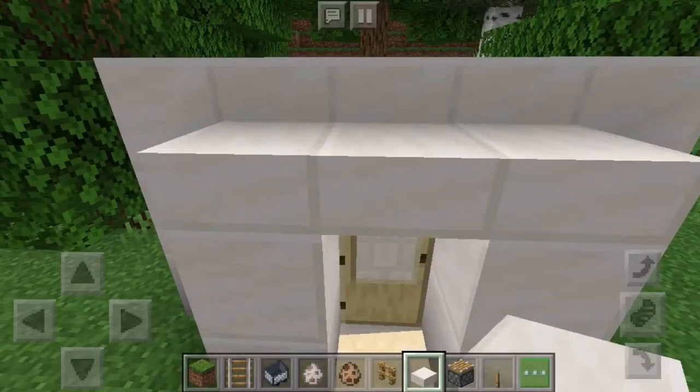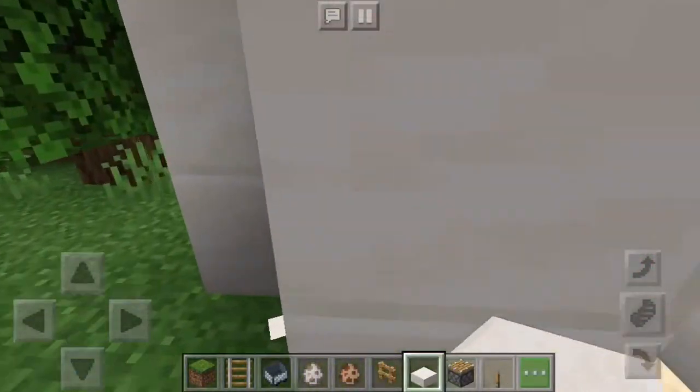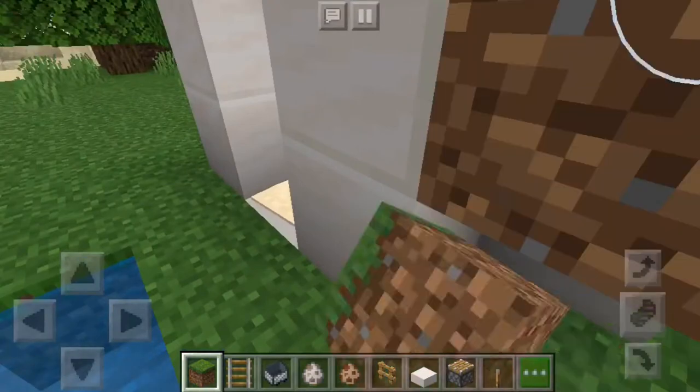Go up with your slabs or whatever you're using — I'm using quartz slabs, but you don't have to use slabs, you can use anything. I think it looks great with an overhang so it doesn't look like there's just two poles covering the llama's head. You can do this inside too, just put it in a room and on the other side of the wall put a chest or something.